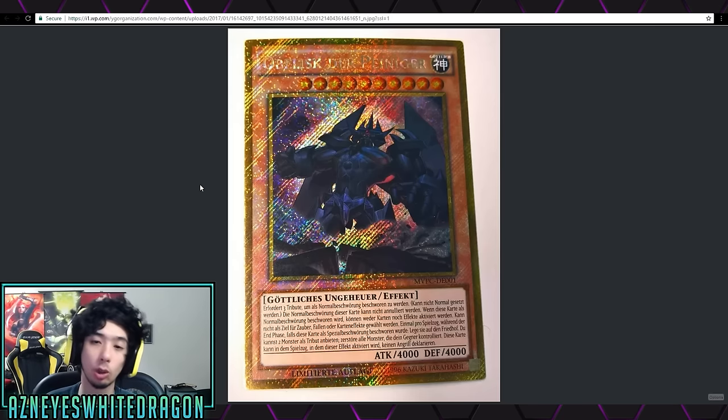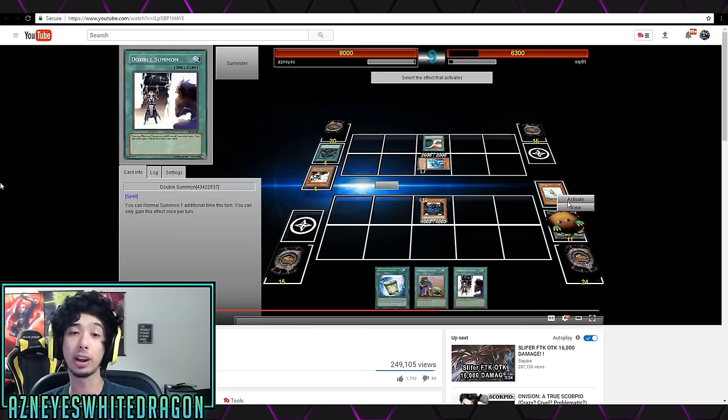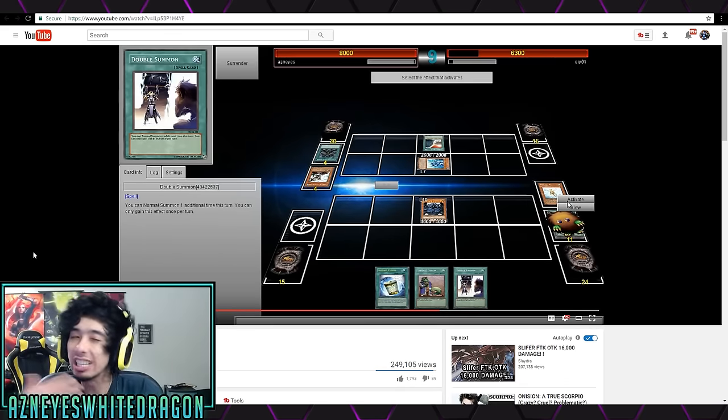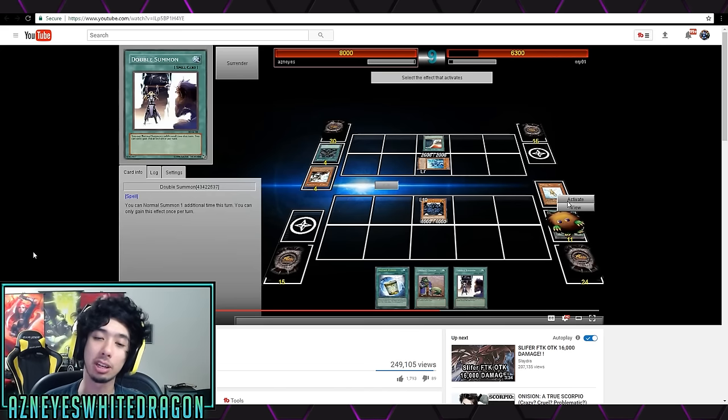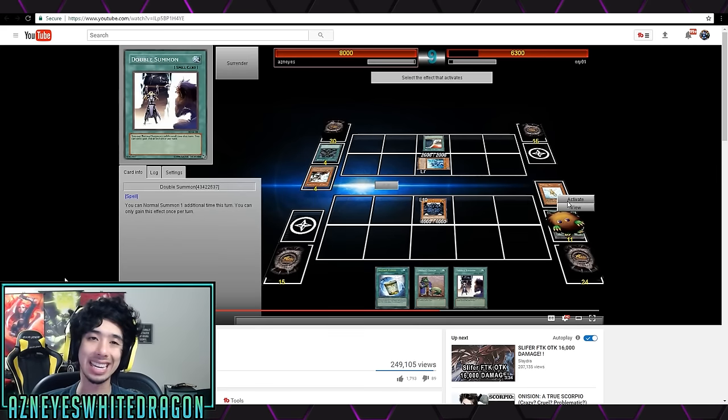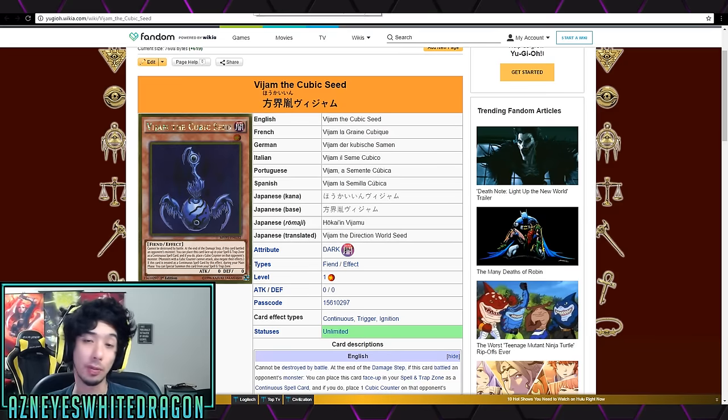Here's a zoomed-up picture of the Obelisk the Tormentor — it has the same effect but it's still a decent card. If you guys haven't seen my older video, I'll link it down below. It's where you can make an Obelisk that basically is unstoppable — can be targeted, cannot be destroyed. It's an older video but it was really popular, with about 250,000 views.